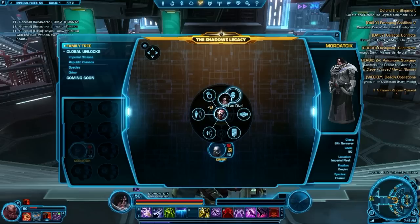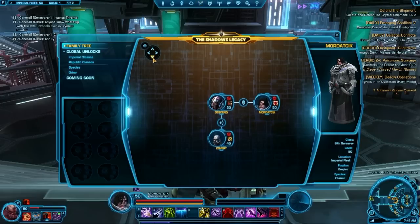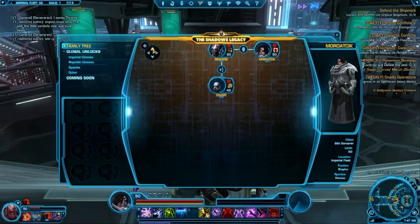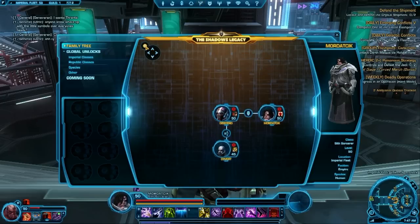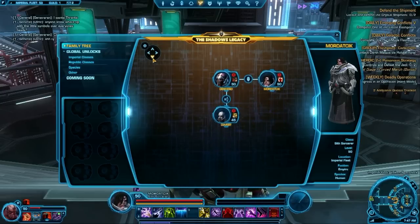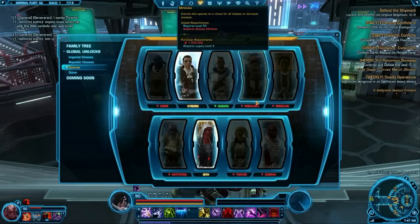Characters can also be parents of people at the top of your tree. It's pretty cool and very interesting to see where this goes down the road. Currently it's pretty straightforward — you just set people up as you want them. It's more just for the RP value of how you want to establish the genealogy of your legacy system.